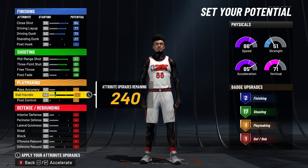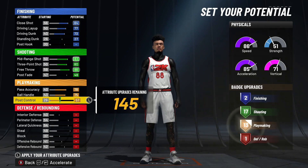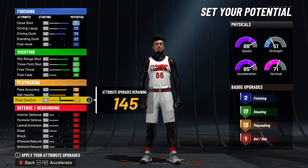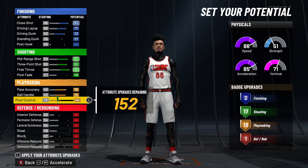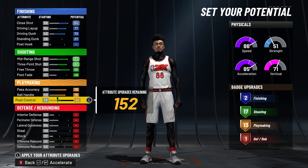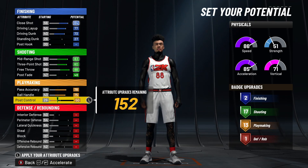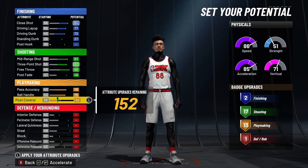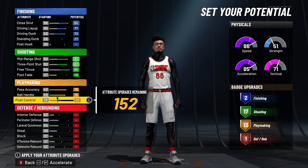For playmaking, copy me exactly here. Max out your ball handle to a 75, pass accuracy to a 78, and post control to a 50 — this gives 13 playmaking badges. If you lower post control to 49, you lose a badge, so keep it at 50. That frees up upgrades for defense. A quick disclaimer: if you have extra badges from hitting 40 in past seasons, I recommend putting them on playmaking to get at least 15–16 playmaking badges, but it's your choice.